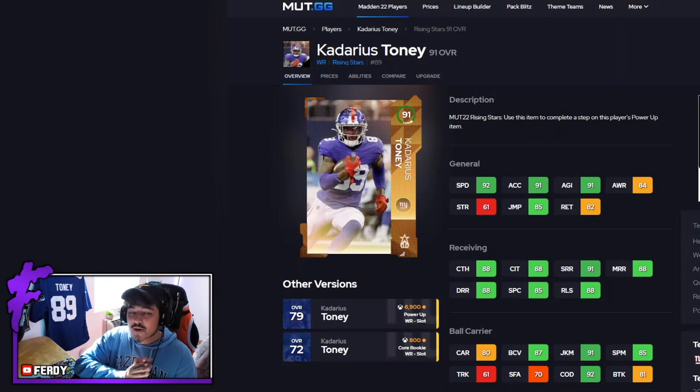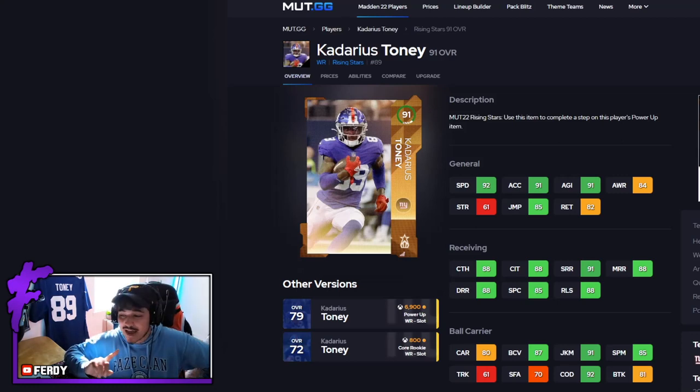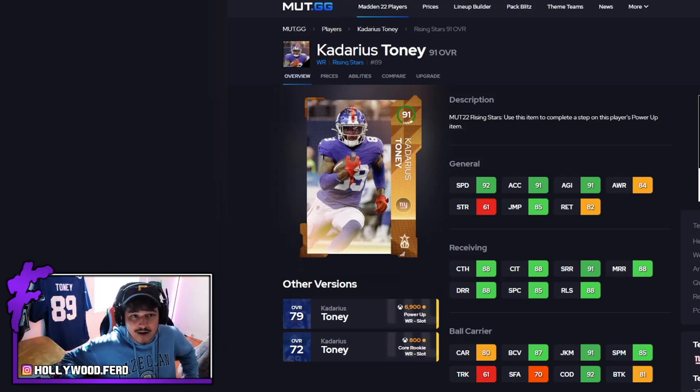That's going to do it for the Kadarius Tony gameplay. This card is definitely one I recommend. I was kind of down on his spin for a bit, but that last touchdown brought my hopes back up — that was a really nice spin move. Good COD, good juke. The carrying is a little concerning because with a guy like Kadarius I might try to do too much and fumble. Good short route running, hits two thresholds with a deep route specialist strat card, good speed. Card felt good, looked good, played good — that's all you can really say about it.